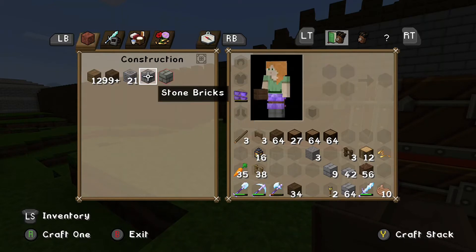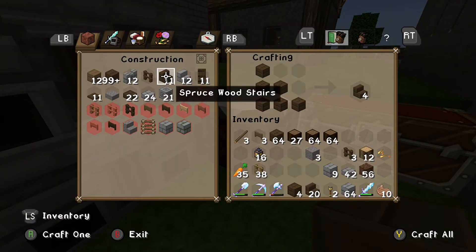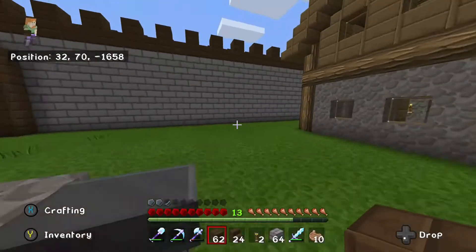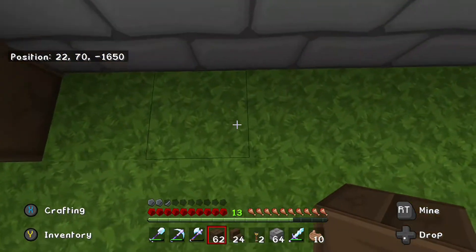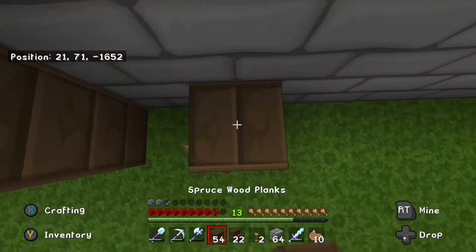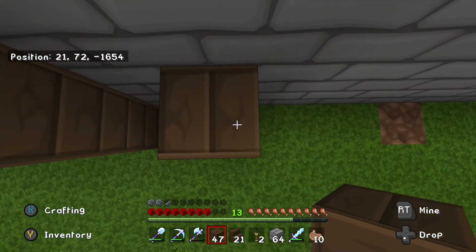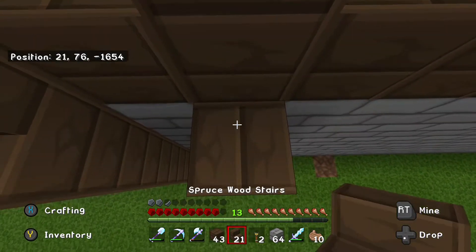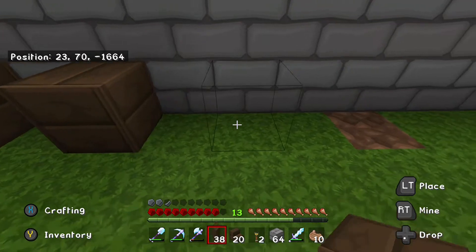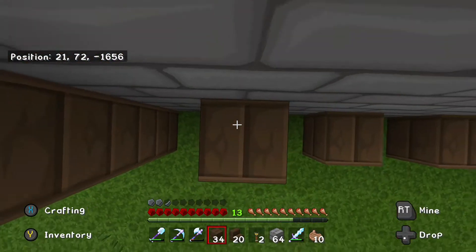What do I need? I need more stairs. We'll do one more real quick. You know what, maybe if I place a block down everywhere that we're going to build, maybe I won't get hurt. Let's give it a shot.